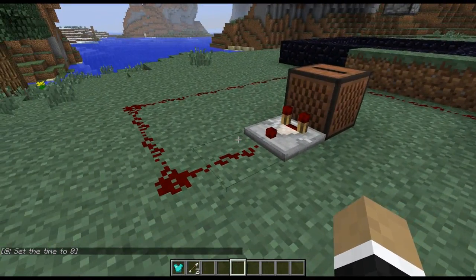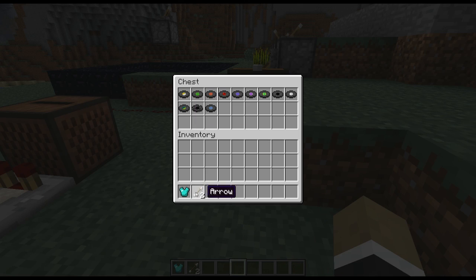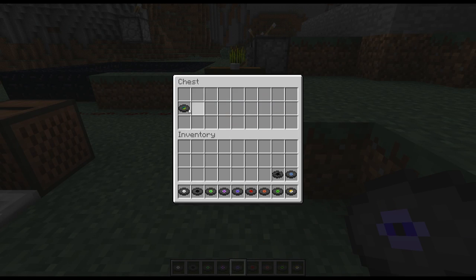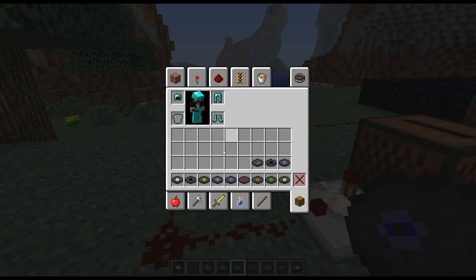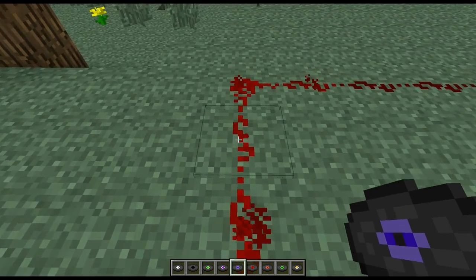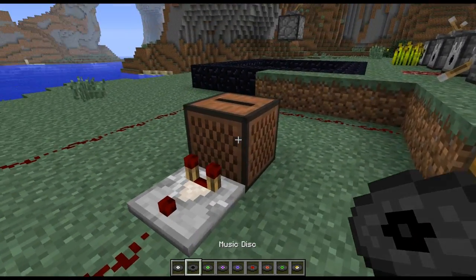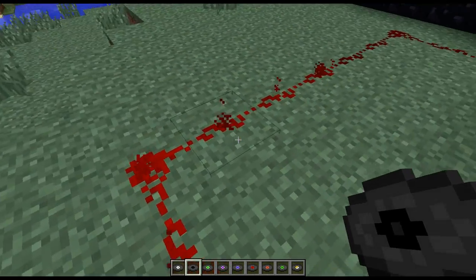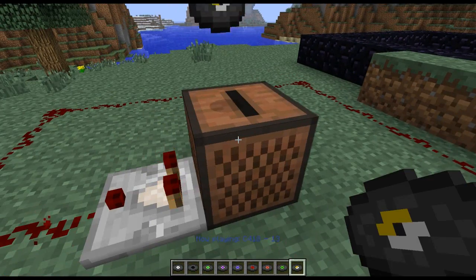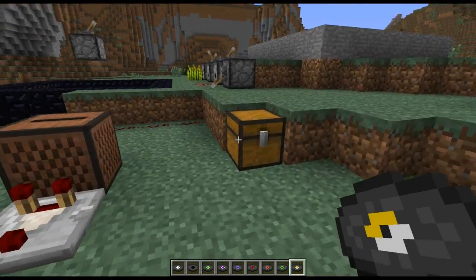Now we've got an additional functionality of the comparator. We've got some disks in here, and the comparator will now actually output a signal based upon what number the disk is. So if I input the one I got here, and based upon counting how many redstones are active — 1, 2, 3, 4, 5, 6 — this is disk number 6. If we right-click again it ejects the disk. We can input another one — that's 1, 2, 3, 4, 5, 6, 7, 8. You can do it for each of them.